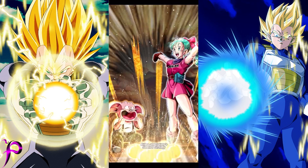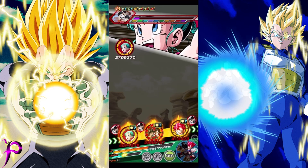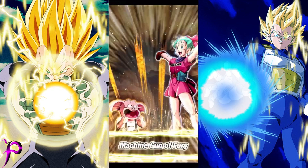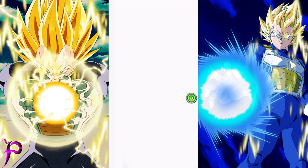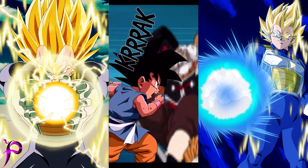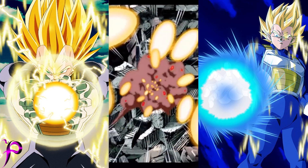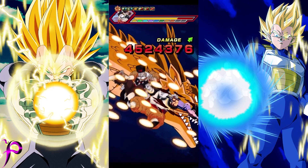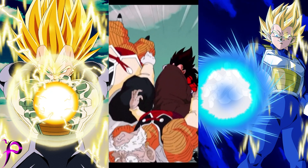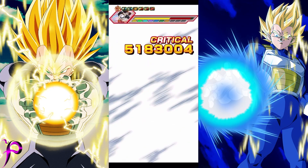Bulma did quite a bit of damage, but that's probably because she didn't super attack — because on her 18k super attack she greatly raises her attack and defense. Even her 12k super attack is strong. With seven or more ki spheres you get to launch an additional super attack. Her passive is: all allies ki +3, attack and defense +37% excluding herself, for two turns with five or more ki spheres. Launching an additional super attack with seven or more ki — that is really good. Freaking 37% plus ki +3.